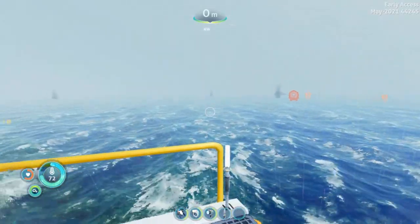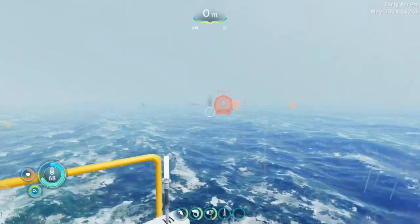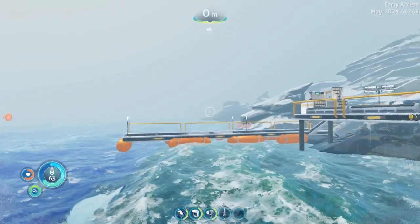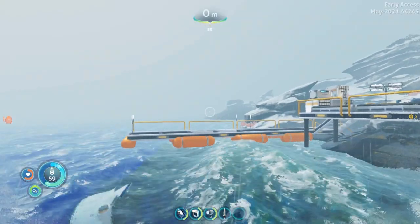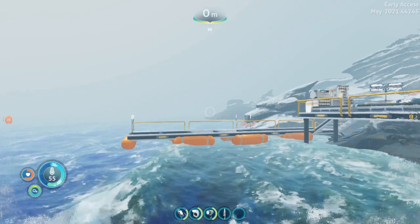The first location is the Twisty Bridges, which is the biome between the drop pod and the island here. The second location is the Floating Lilypad Islands, which from the Delta Station dock you would head directly southeast about 700 meters away from the Delta Station dock beacon.